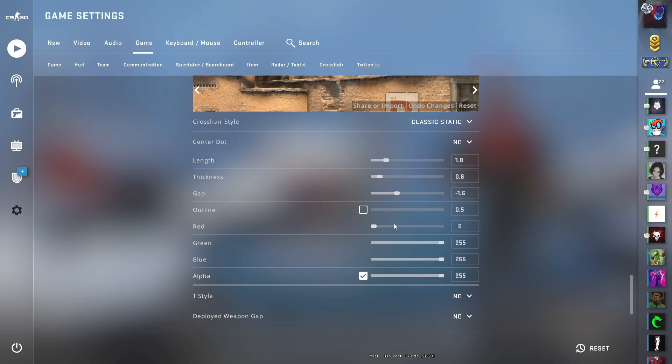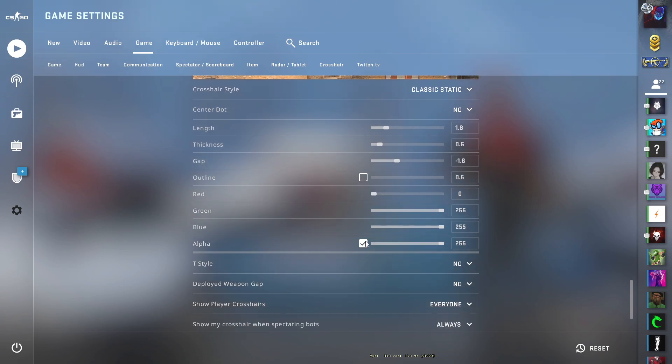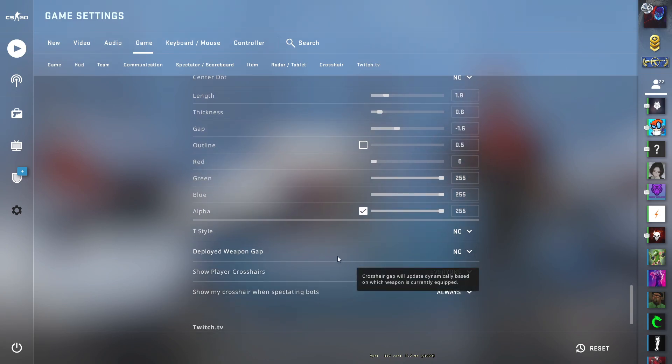Red would be set to 0, green would be set to 255, and blue would be set to 255. Alpha would be ticked and set to 255. T-style would be set to no, and deployed weapon gap would be set to no.